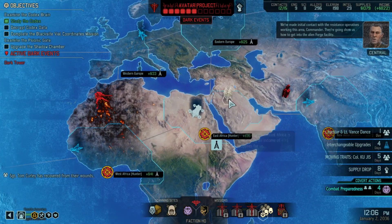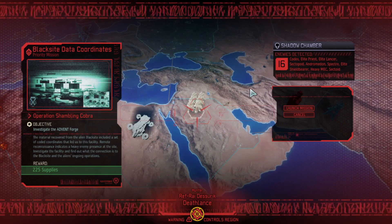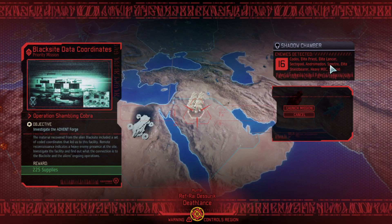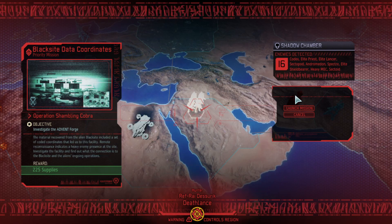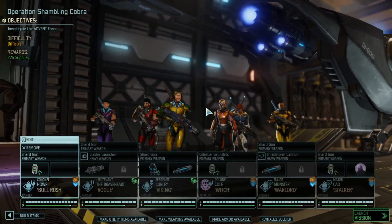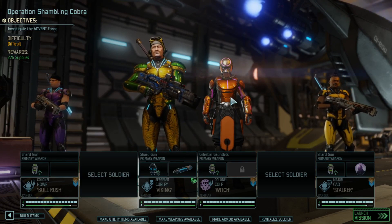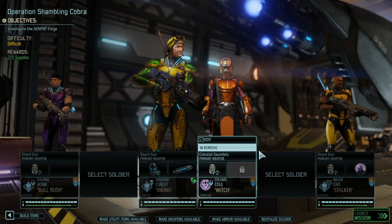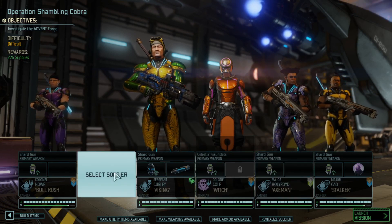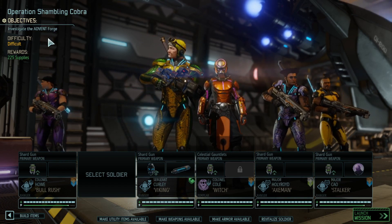We've made initial contact with the resistance working in this area - they're going to show us how to get into the Black Site mission coordinates. There's a Codex, elite Priest, elite Lancer sector pod, Andromodon, Spectre, elite Shield Bearer, heavy Mech, and Sectoid - so it's kind of blue-screen-round heavy. I'll set up my team - I don't know if we need the Templar but we'll see, depending on who's available. Join us next time for the Forge Site!